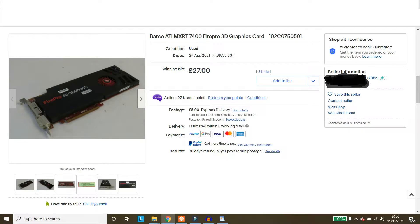Hello again and welcome to Retro PC Refurbs. Today we have an ATI Barco MXRT7400. This caught my eye on eBay and I thought, what the heck, I'll bid — and I got it for £32 with postage.